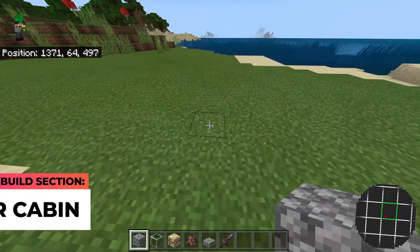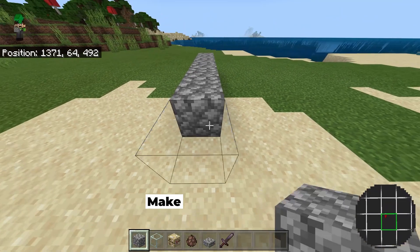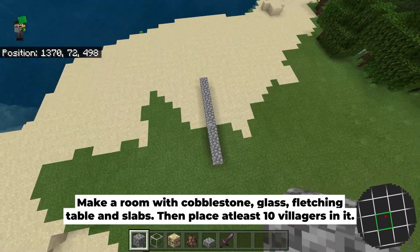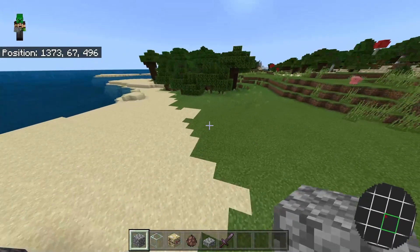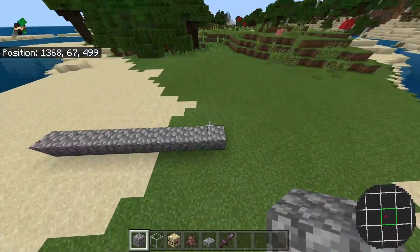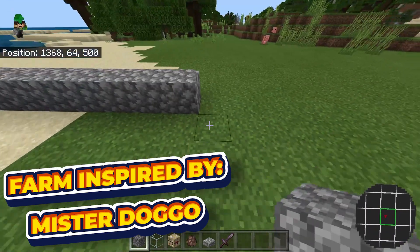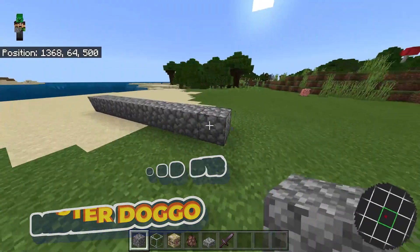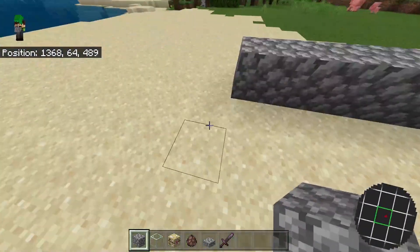Come down here and place a line of 10 blocks — you can use any solid blocks of your choice. Once you're done, choose which direction you want the iron golems to fall down into. The iron golems will fall on the opposite side, so place four solid blocks like so, add a one-block diagonal on both sides.